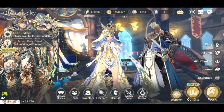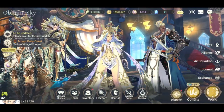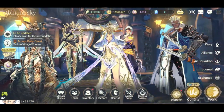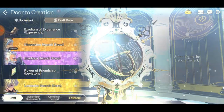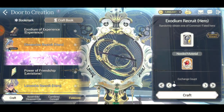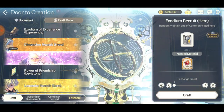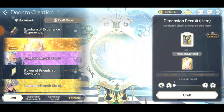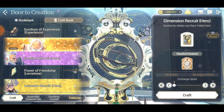Hey guys, welcome back to another Exhaust Heroes. Today we're going to be doing the Door of Creation once again, and this time we are going for five thousand Exodiums recruit. I had to say that slow because I was reading and didn't know how to pronounce it. But before we actually summon those five thousands, let's go to the dimension recruit.